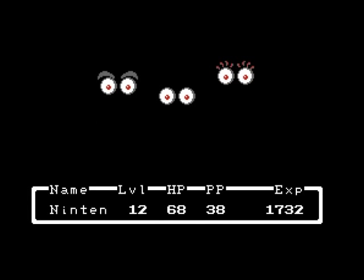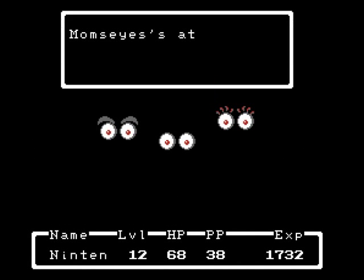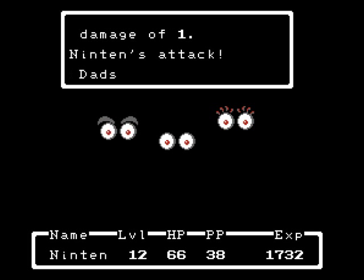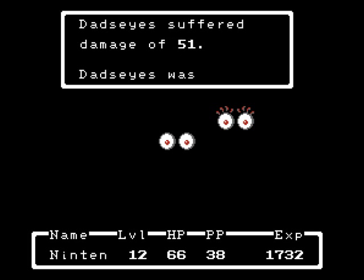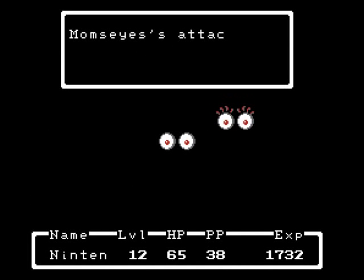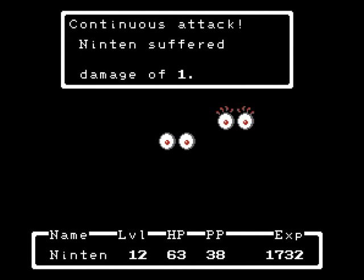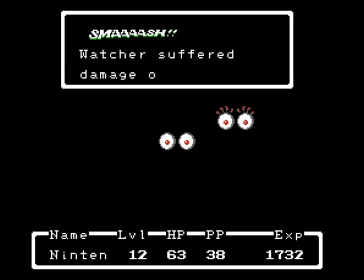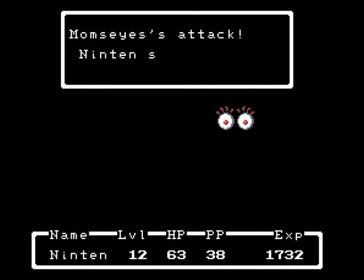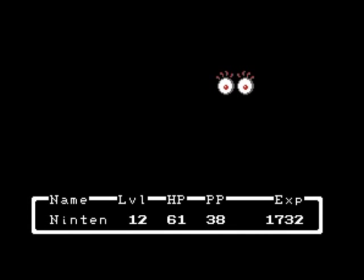Multiple enemies — that's an entire family of eyes. Let's kill the dad first. Some enemies can attack more than once in a row — nothing too tough, mostly because they can't actually do very much damage to me. Actually, now that I think about it, we should have taken out mom's eyes first because she can do twice as much damage as everyone else. And by twice as much, I mean two points of damage, which actually kind of adds up when our HP is still pretty low.